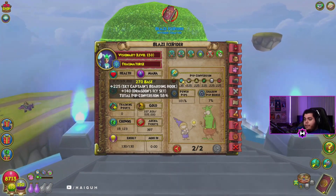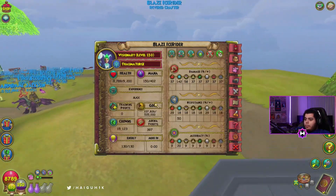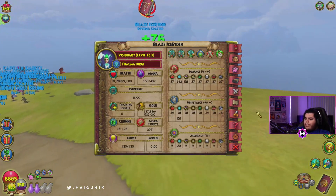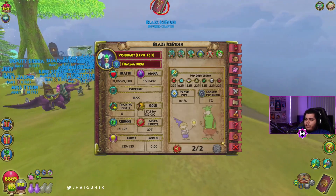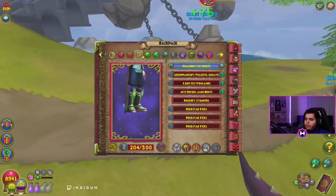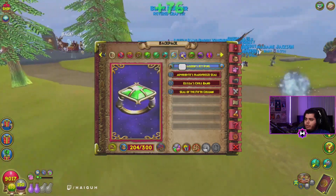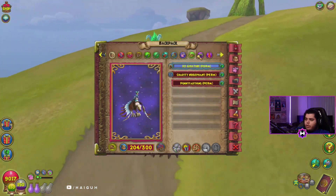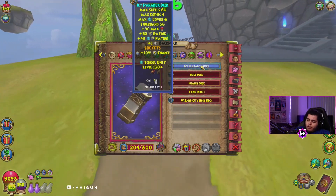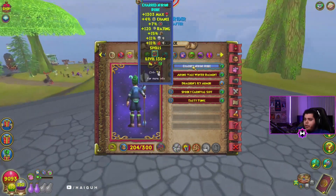You also get 635 pip conversion, 58% — pretty solid if you ever need it, it comes in handy here and there. But yeah, this is the setup. That's the full setup again: Dragoon, Charred Narani, Dragoon, Sinbad, Darkmore, Shane, Dragoon, triple-triple, Vulture, Paradox. Pretty basic setup — the only thing that's kind of out of the ordinary is the Charred Narani.